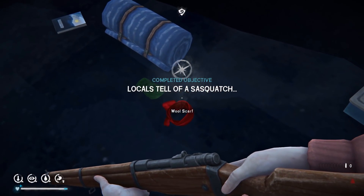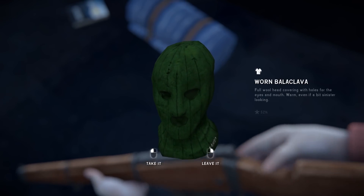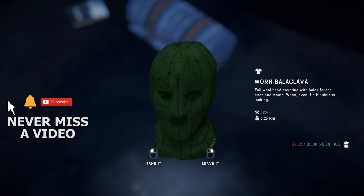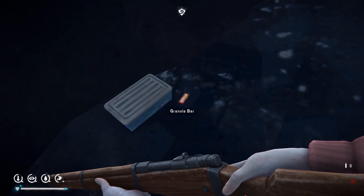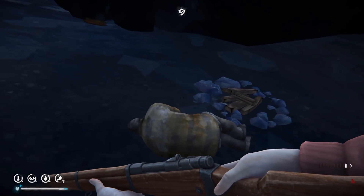We've completed a side objective. Wolf scarf — nice. And a balaclava! That's my favorite, so tasty and delicious. Looks almost like a person's face. Let's grab the bedroll too, and some goodies. I don't think there's anything inside the container — these usually end up empty for me. Yeah, darn it, every time.